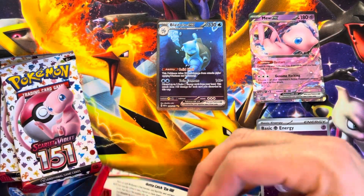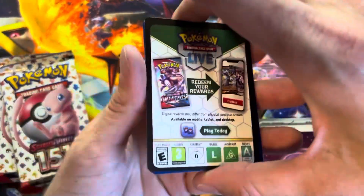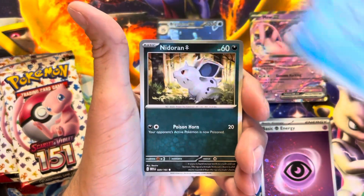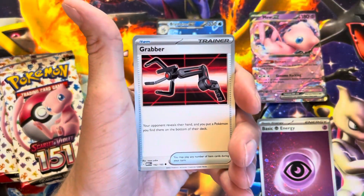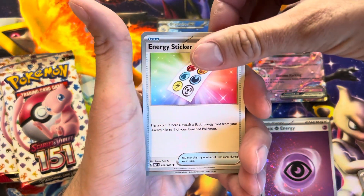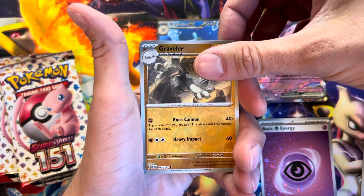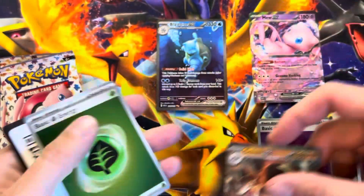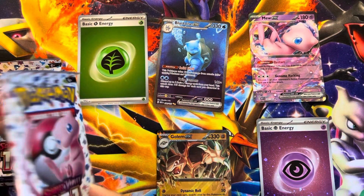Come on, give us a second — like a table here, whatever the parts are called, sorry everyone. I've watched a lot of people open these six-pack booster bundles to no avail, but we got a really good one and another holo energy. Let's go — this one!